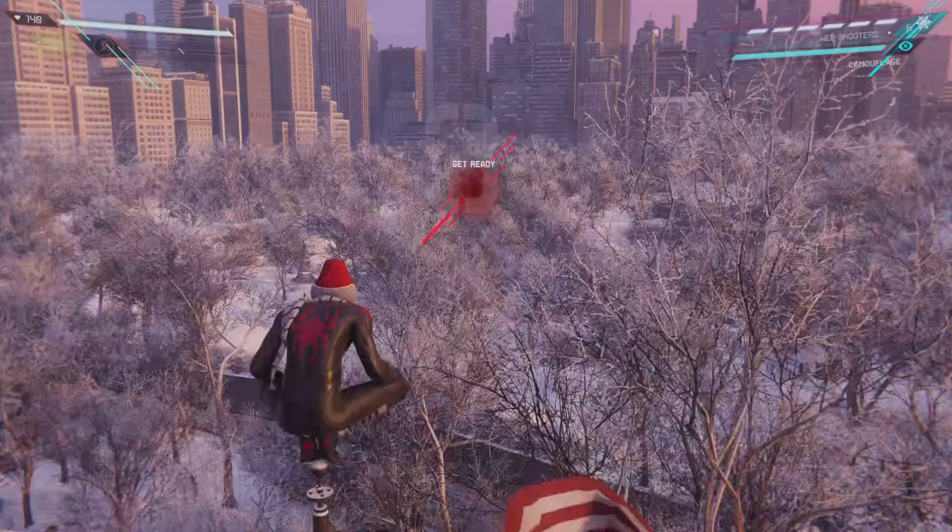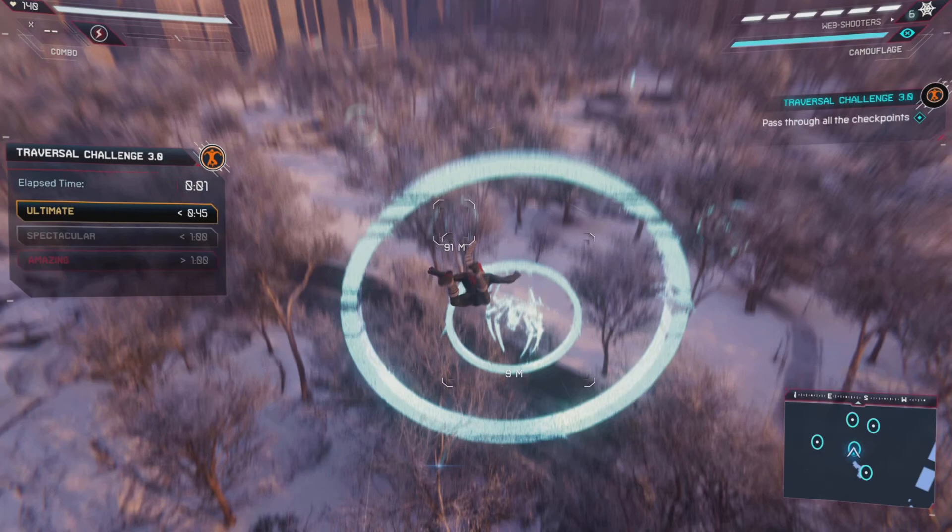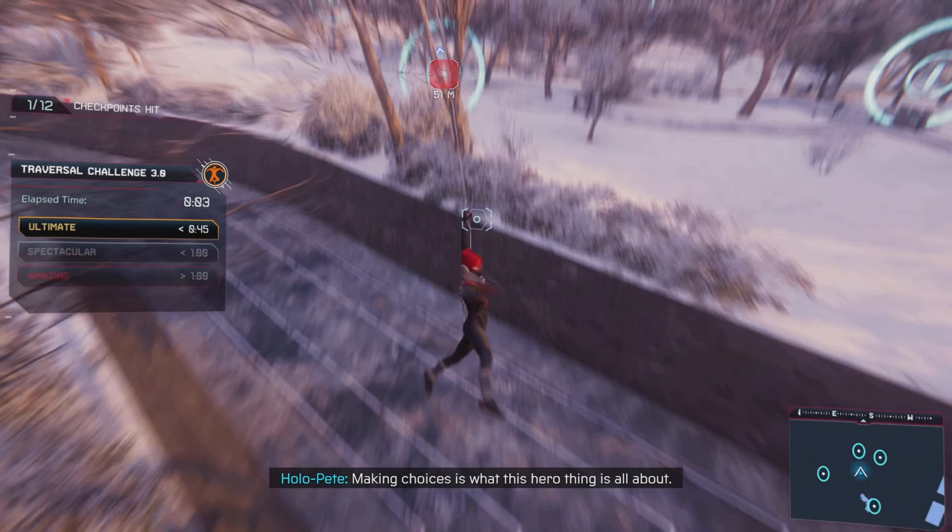Right off the bat we're holding R2 and forward, and we're going to jump and zip — that's X. And then we're going to dive bomb with L3. And then this is one of our few swings: R2 and swing and let go. And then quick zip onto that post.